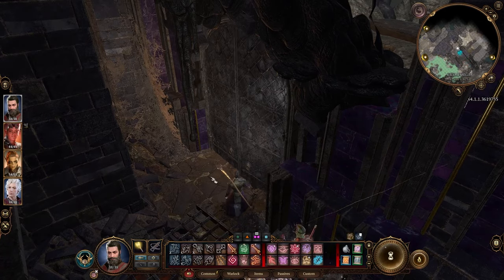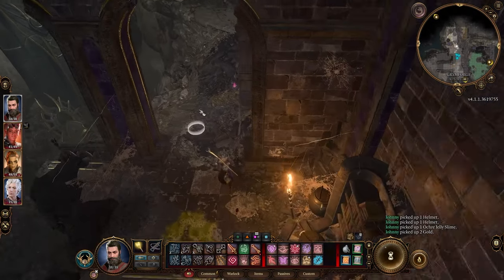Don't underestimate the slimes — they do that pseudopod thing which is like 3d8 acid damage. It's pretty brutal, so be ready for it. Beat them and keep going. Don't worry about the loot; you can come back for it.